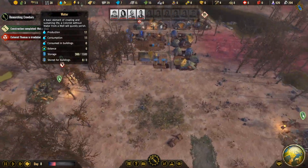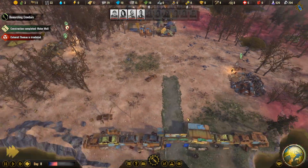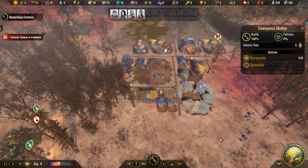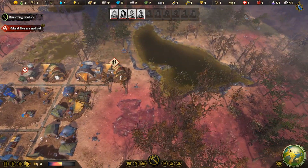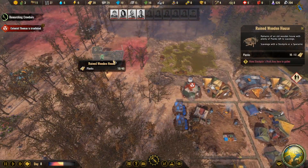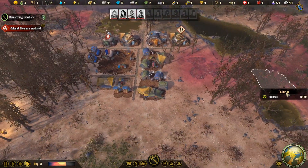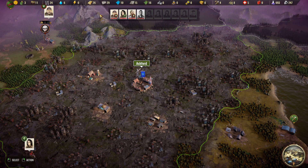We have a surplus of water — we are now storing it. We're going to need another emergency shelter. This is almost out and it's almost next turn. Let's go — get in here, and we got the plastic.